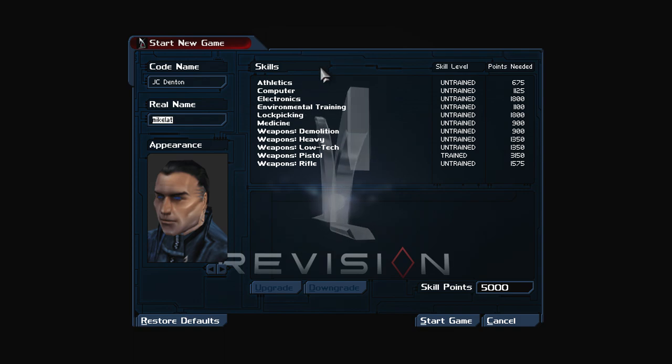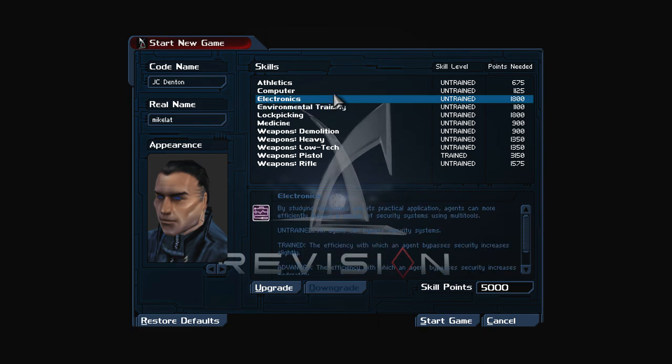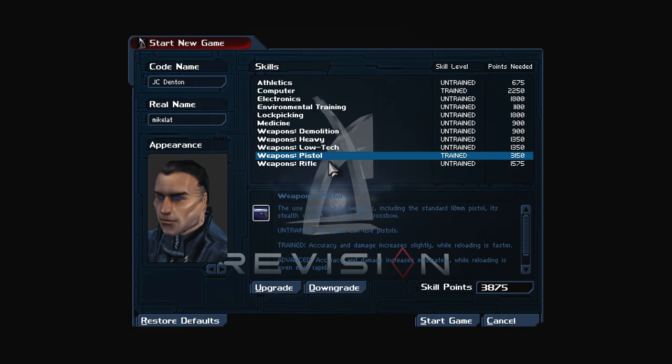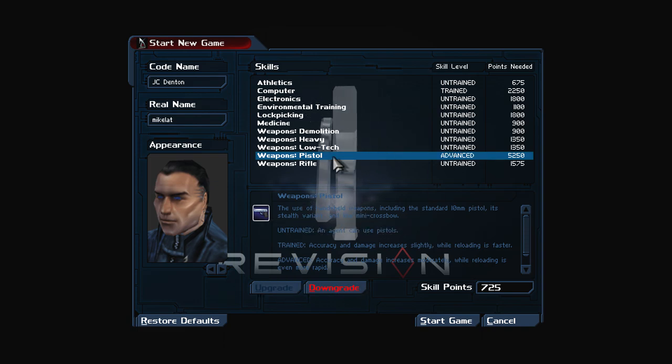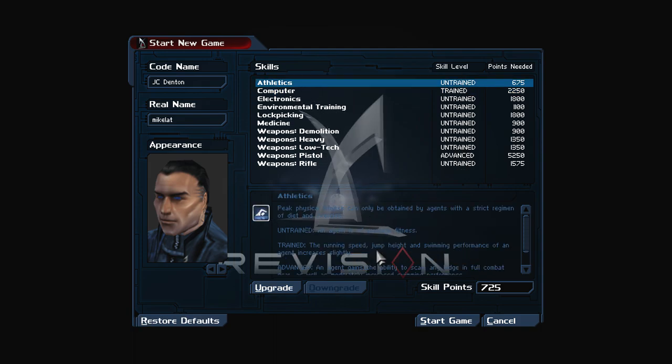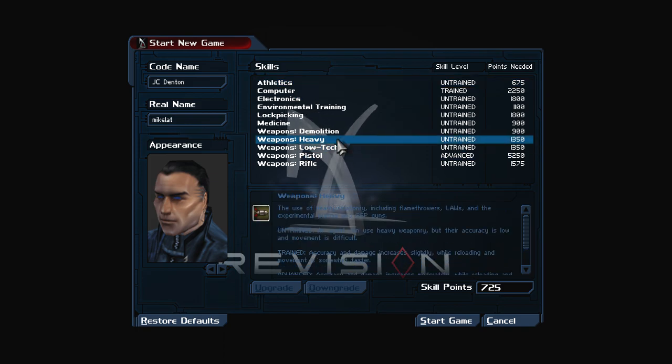For this run, my first YouTube playthrough was a mix of sniper and heavy weapons — rifle and heavy, with some demolition. But this time we're actually going for a more stealthy route. I'm not doing non-lethal entirely, but I am doing stealth, which I've never done before. So we're upgrading pistol and computer. I have some skill points left — maybe athletics since it's buffed here, or I'll save it for lockpicking.